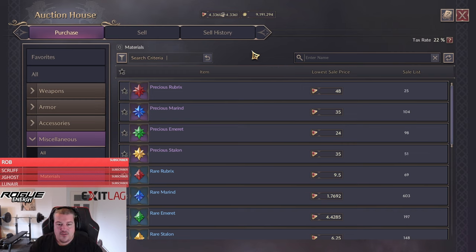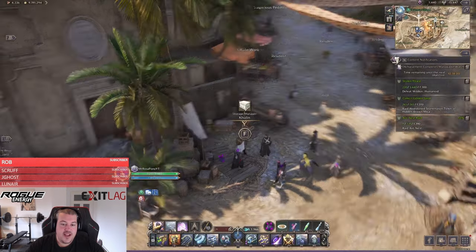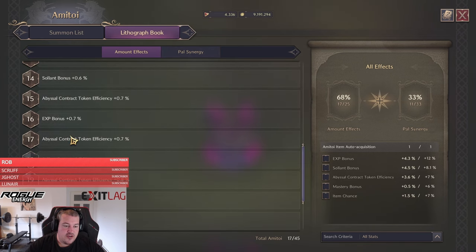The best way to farm those gems is just doing open world dungeons. Whenever you have your abyssal contract tokens stacked up, make sure that when you're going into those dungeons you have a high abyssal dungeon token efficiency. You can reach that by crafting the food golden apple pie, which gives you 10%. You can collect lots of ami toys — you can check it here in the lithograph book. The more ami toys you have in total, the higher your abyssal contract token efficiency will get.